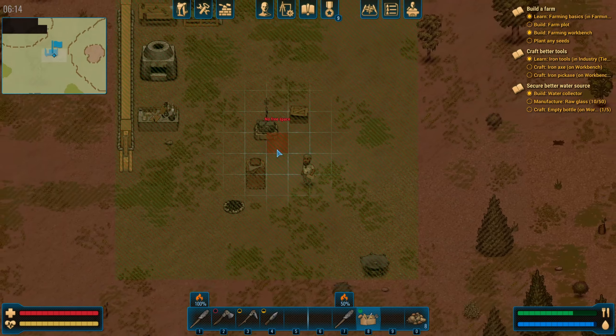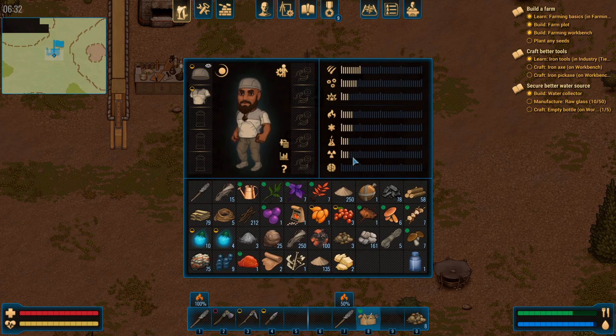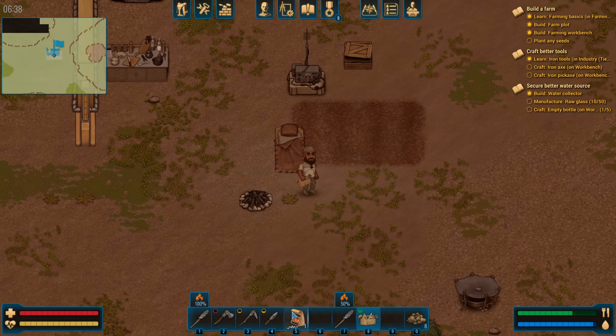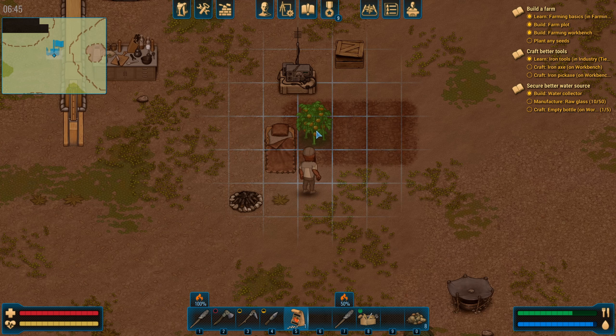I've got some kind of seeds. Plant any seeds — I must have to put those in my hands. We've got tomato seeds and we're probably going to be able to kind of spawn more of these. Let's pop down the tomatoes.